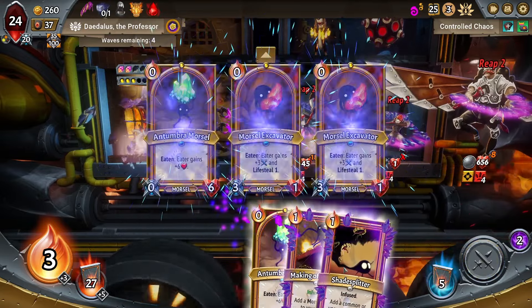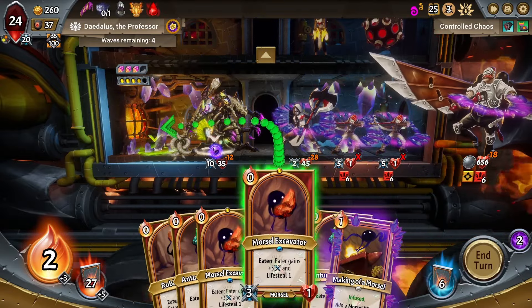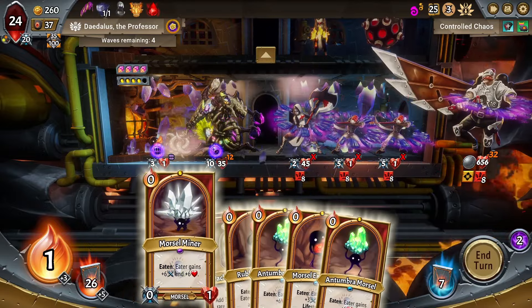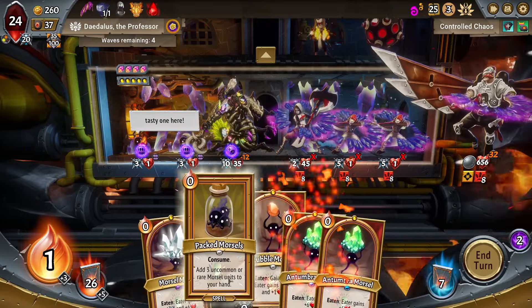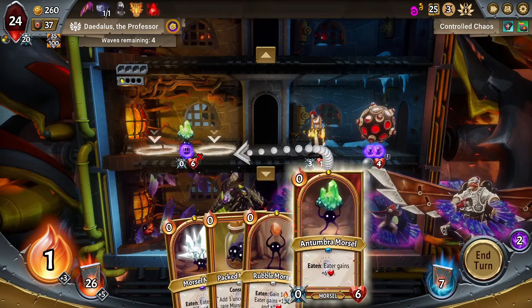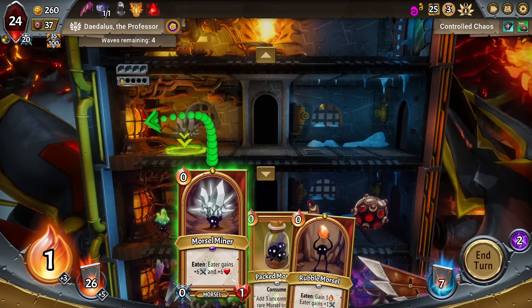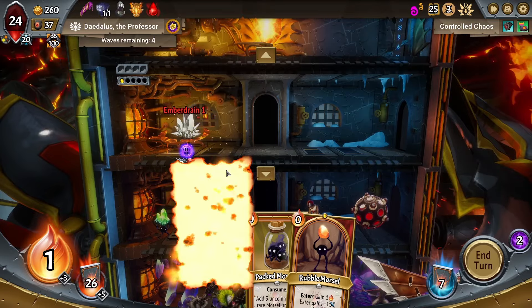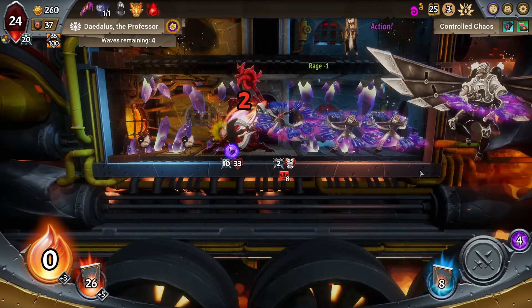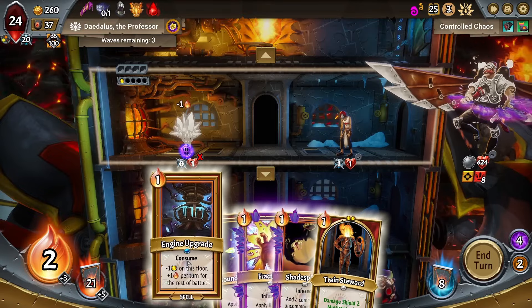We get a lot of Reap going here. Going with Lifesteal — Lifesteal's going to keep him alive for a while. Then I think we can probably go with another Lifesteal. I'll play these guys here so they just die and don't stay in the deck. Do I play Morsel Miner up here, losing energy? That might be worth it long term. We'll find out. I reaped it actually — a fair bit of damage.